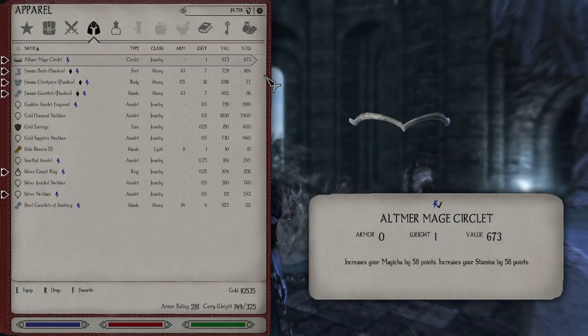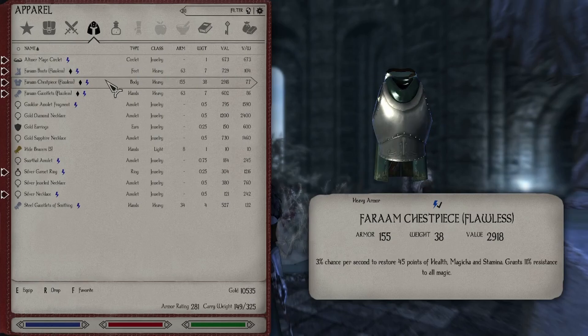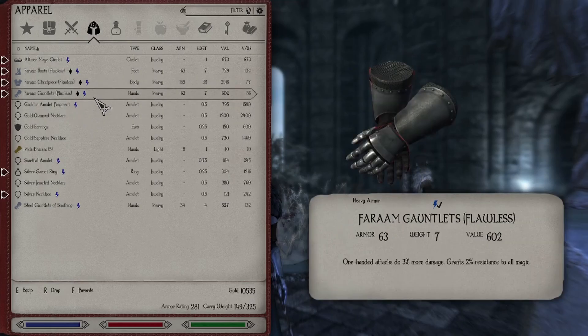We've got some new enchantments. On the circlet, we've got increased Magicka and Stamina. On the boots, we've got Fortify Magicka and Magicka Regen. On the chest piece, we have the Windfall enchantment, which gives a 3% chance per second of restoring Health, Magicka, and Stamina for 45 points, as well as 11% Resist Magicka. This is supposed to have a Resist Fire enchantment on it, but I haven't found that yet. The gauntlets are not that great — just one-handed and Resist Magic, 3% and 2% for each.